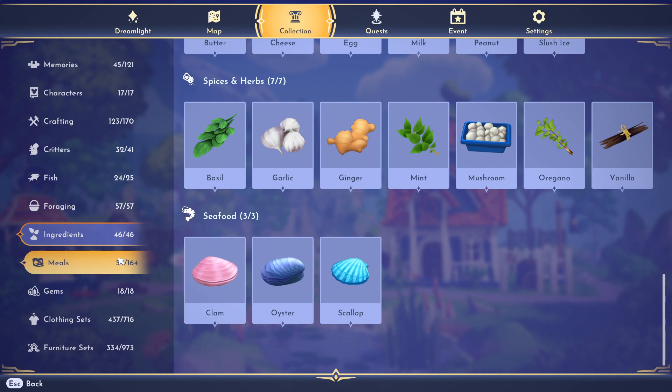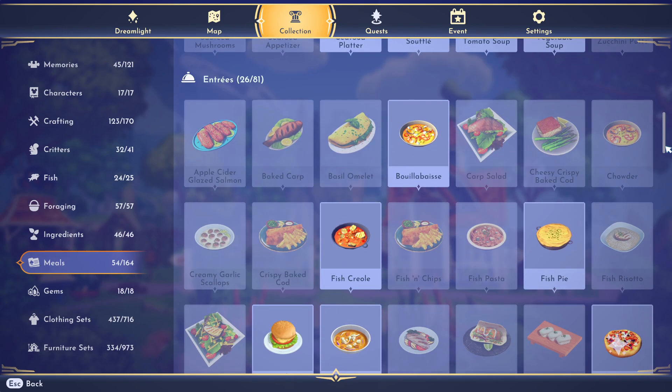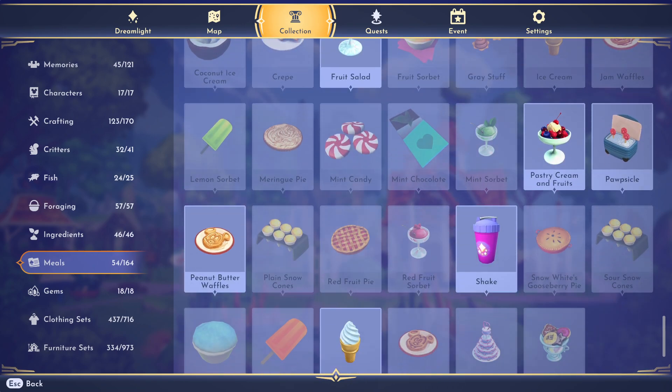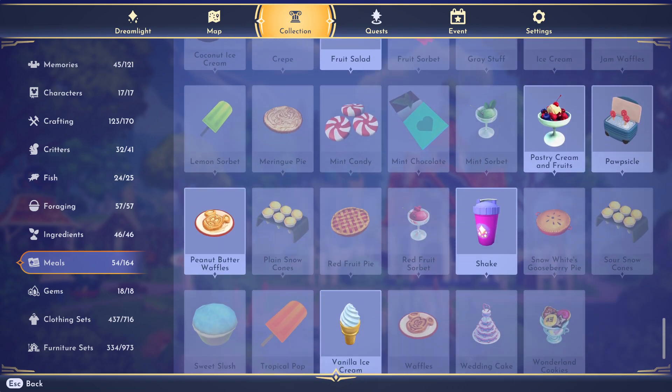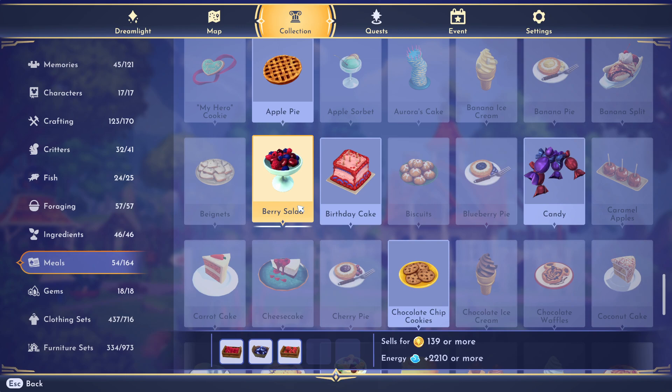The Meals section is huge — there are appetizers, entrees, and desserts. I've made high-quality berry salad: it takes one raspberry, one blueberry, and one gooseberry for the base version, sells for 139 star coins, and gives 2,210 energy from just three berries. I like to keep a stack of 50 in my inventory so I never run out of energy — eating two berry salads keeps my energy in the gold zone.